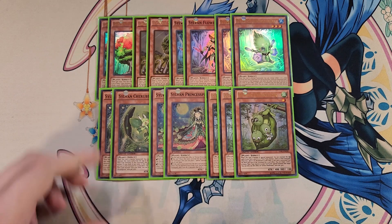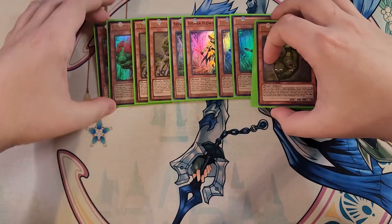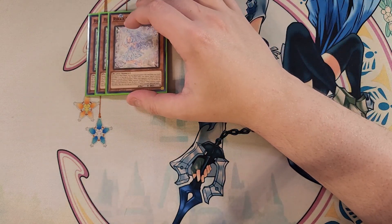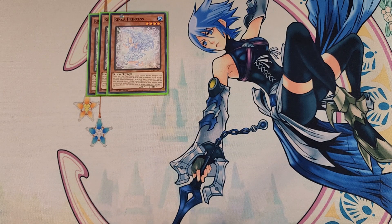So that's it for the Sylvan monsters — let's get into the generic plant support. For the generic plant monsters we're playing three copies of Rika Princess. This card is a really awesome three-of and an extender and negater because during your main phase you can special summon it from your hand, though while it's face-up in the monster zone you cannot special summon except plant monsters. It also has an awesome graveyard quick effect: while your opponent activates a monster effect while you control a Rika monster, you can shuffle this card from your hand or graveyard into the deck and tribute one plant monster to negate that effect.